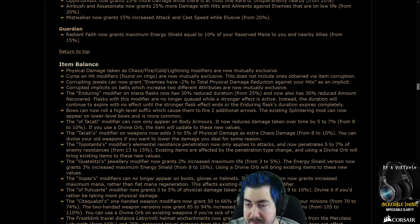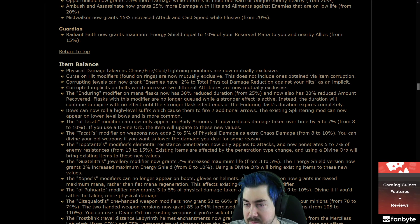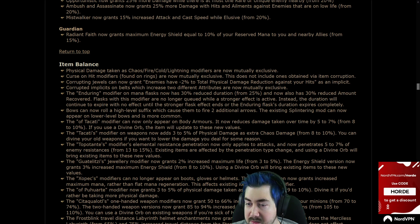The Enduring modifier on mana flasks now has 30% reduced duration from 25% and 30% reduced amount. Flasks with this modifier are no longer queued while a stronger effect is active — instead the duration will continue to expire until a stronger flask ends. It's still good enough though, it still fixes any mana issues early.